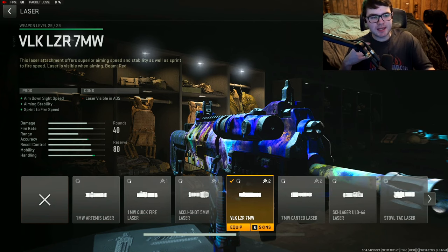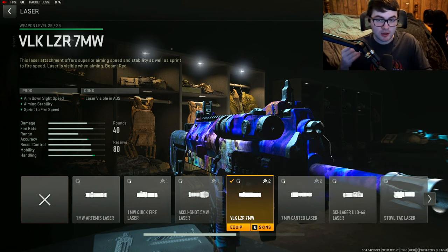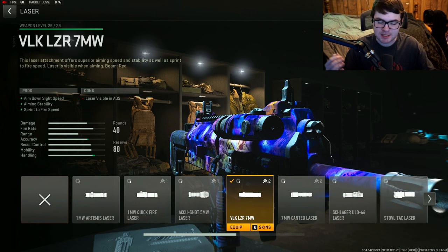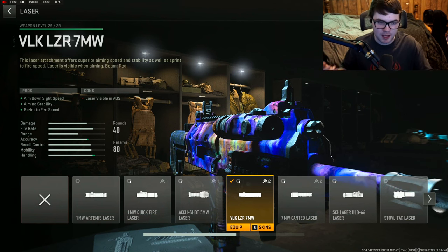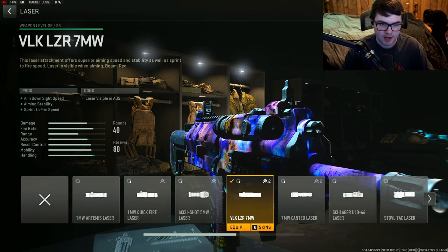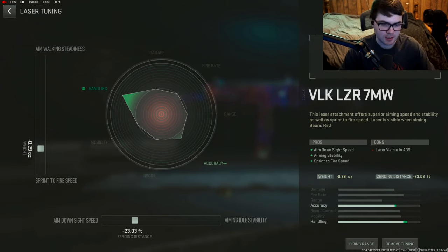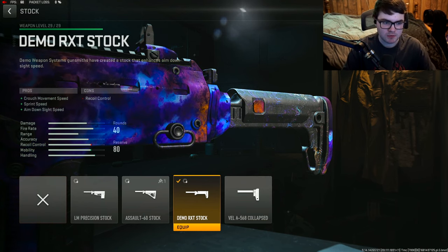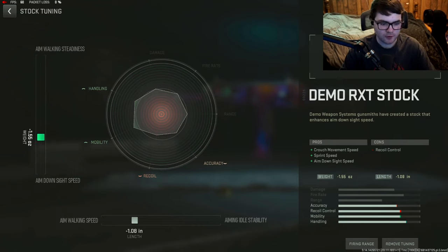Next, we went with the VLK LZR 7MW laser — a very popular attachment throughout this video and still great despite the nerf making it more visible. We use it for ADS time, aiming stability, and sprint to fire speed. Tuning: negative 0.29 for sprint to fire speed and negative 23.03 for aim down sight speed. For the stock, the Demo RXC stock for crouch movement speed, sprint speed, and ADS time. Tuning: negative 1.55 for ADS speed and negative 1.08 for aim walking speed.